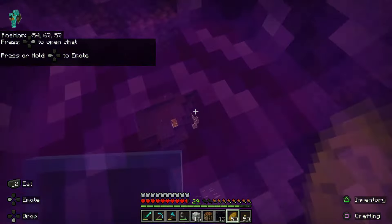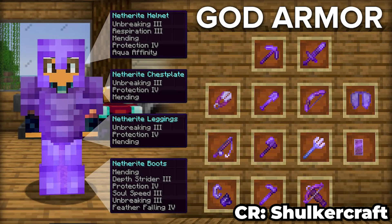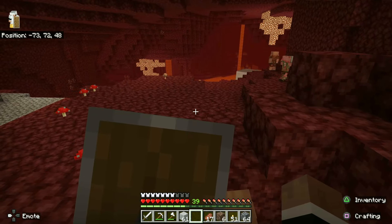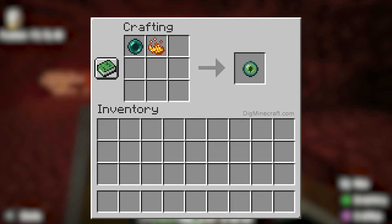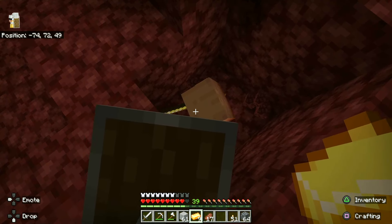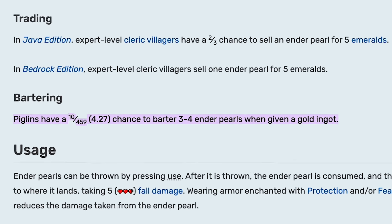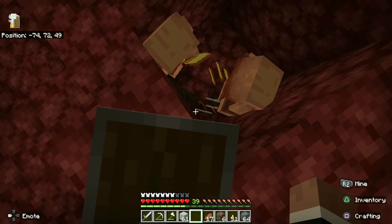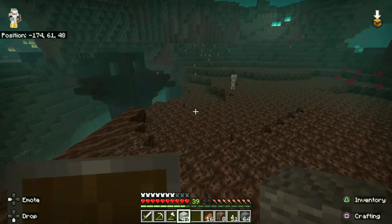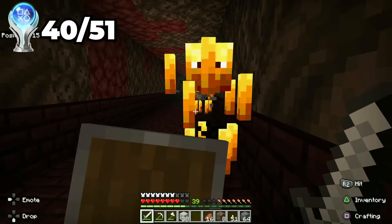Once I got into the nether, I was fighting a ghast when I found a shocking discovery — netherite! If you didn't know, you need this block to craft netherite, which is the strongest armor in the game. Anyway, that's not what I was after during this trip. I was after enderpearls and blaze rods. With these you can craft eyes of ender, which is a key component to open the end portal. So my first goal was to trade with the pigmen — by giving them gold you receive back a random item. I got pretty lucky and was able to get all the enderpearls I needed in no time. The next thing I was after was the nether fortress because they contain blazes, which drop blaze rods when killed. Luckily, there was a fortress right next to my portal, which meant I was able to get all the blaze rods I needed in no time.